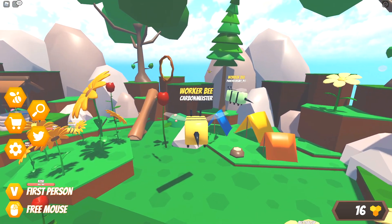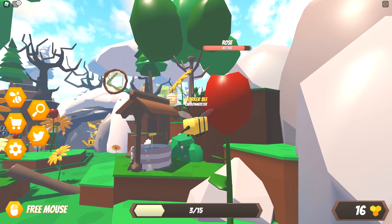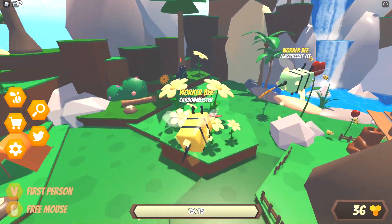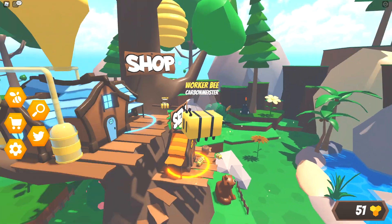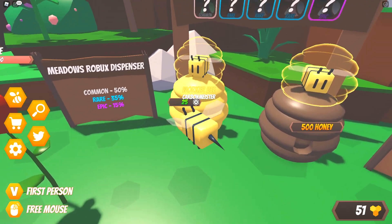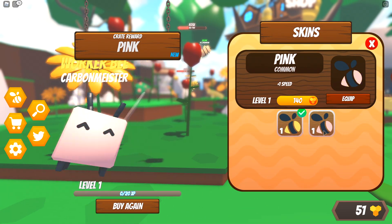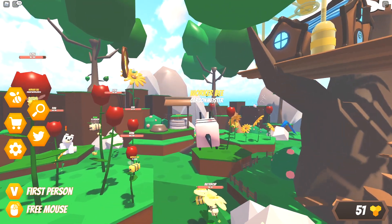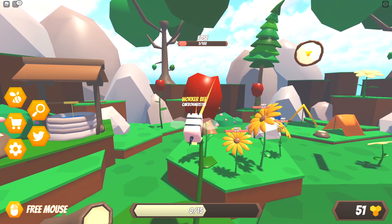We now have 66 honey, let's go ahead and increase our capacity - that's gonna be the most important thing right now. Chances are that probably got us to maybe 20 instead of the previous 10, but it actually only increased it to 15. We just completed that achievement though - an easy 20 honey. Taking a look at the skins, right now we have the honey bee which is a common skin. I kind of want to go ahead and buy the Robux one just to see if we can get lucky, so let's do it - we also got a common, so my bee will just be pink now.